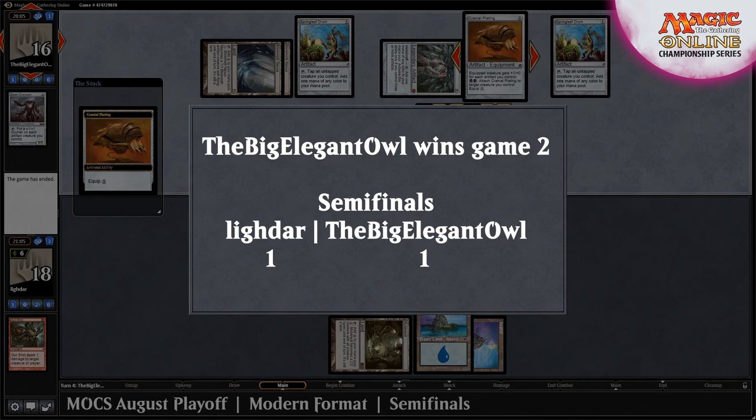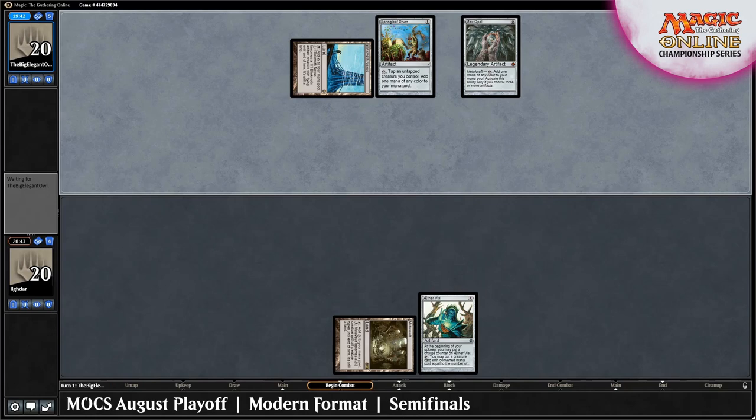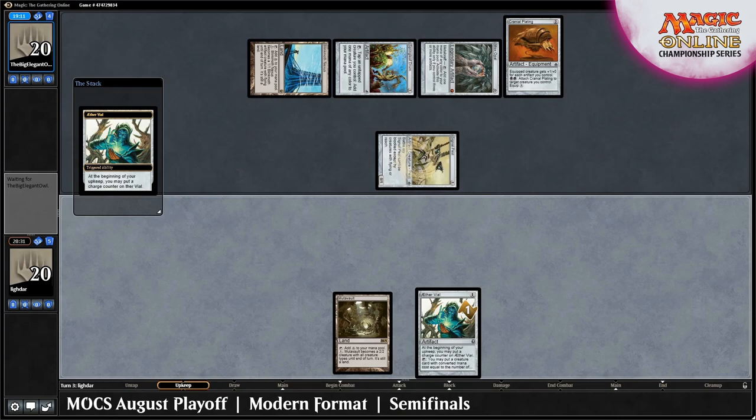The final game between Lidar and the Big Elegant Owl has Lidar on the play with a Turn 1 Aether Vial. Elegant Owl musters up Springleaf Drum and Mox Opal on their Turn 1 and passes back. Unfortunately, Lidar doesn't have a second land and is forced to simply tick up their vial and pass. Things start to get crazy.